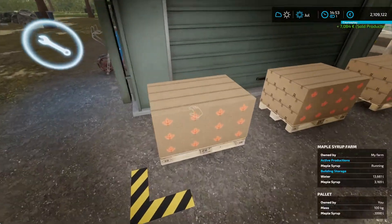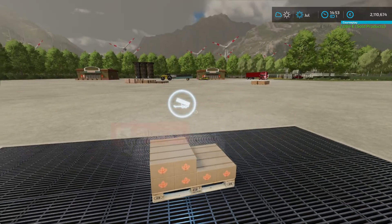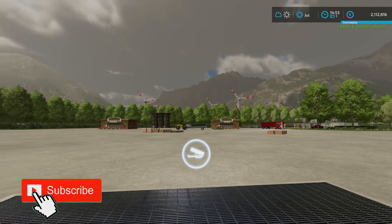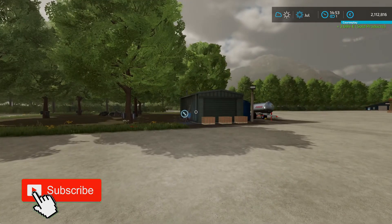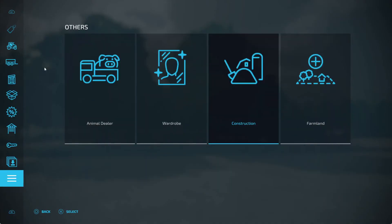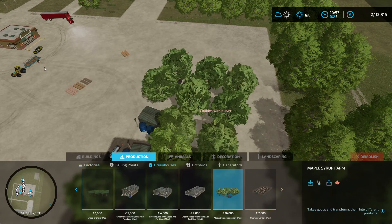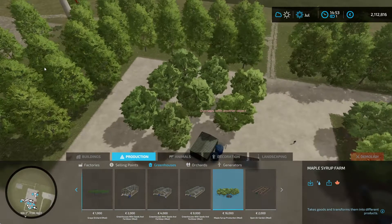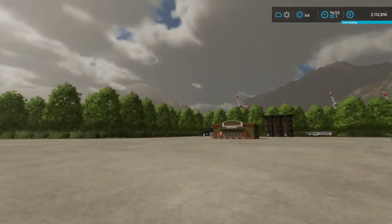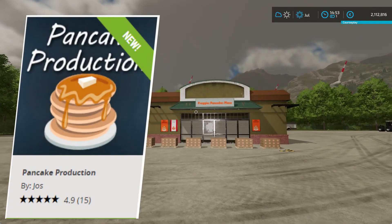Can we sell these guys on the Yas production sell point? Oh yeah. 3,600 — wow! And this one only requires water. How much was this? It's only 16,000. Hoochimama! But this video was all about the pancake — the Froggy's Pancake Production by Mr. Yas.